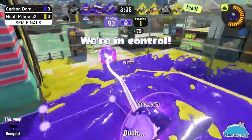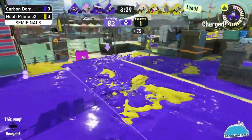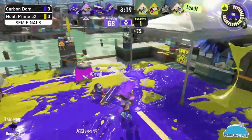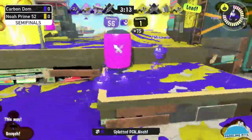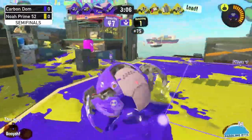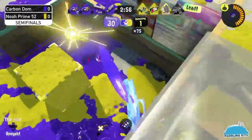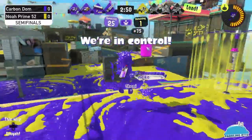Carbon Dom manages to finally take the zone and apply penalty, pushing Noah back on the defensive. Carbon Dom is reproducing what was done to them just earlier. They're falling back to paint the zone, which is fine. Crab tank at the top — eight seconds of torture, but the pressure was placed on it so they couldn't drive two picks. The zone is going to make it three picks.